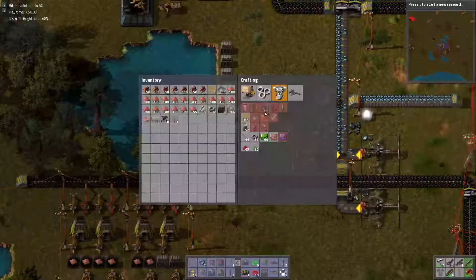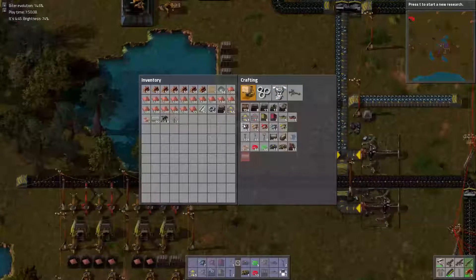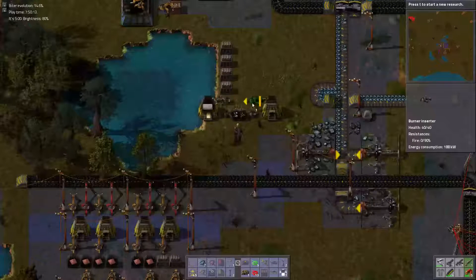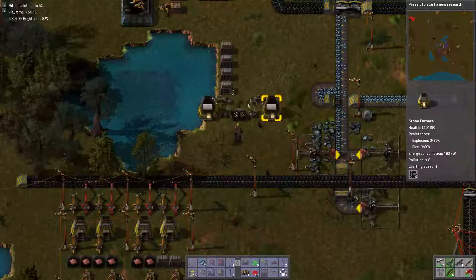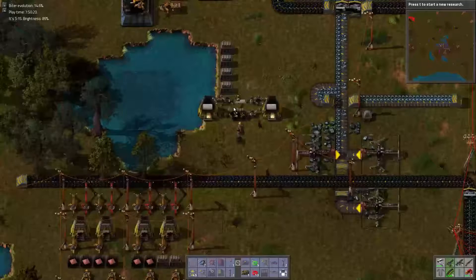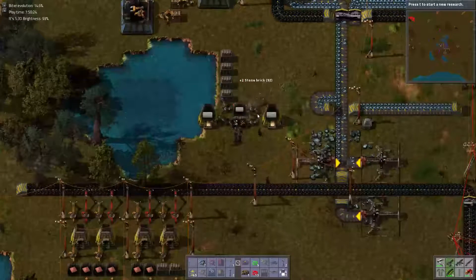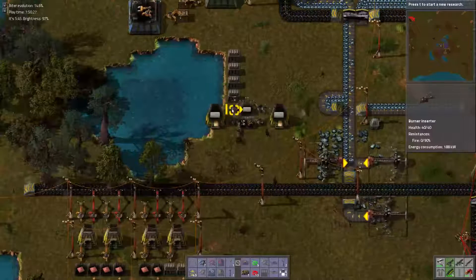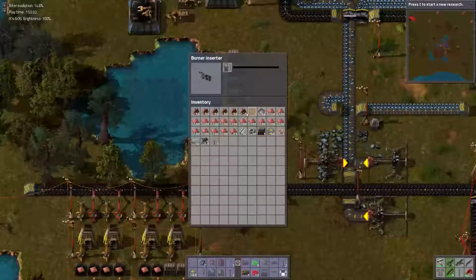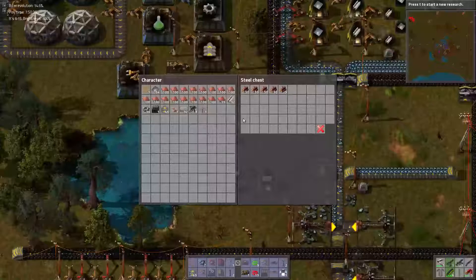I really don't want extra burner inserters. Well, if I ever create another column of steam engines, which I will do at some point, I'll need them. So two more burner inserters seems to be legitimate. I wonder if they'll take coal from those things as well — probably not, actually. Nope, that'll just run out. That is silly. Here, have some wood. That is very silly — understandable, but very silly.